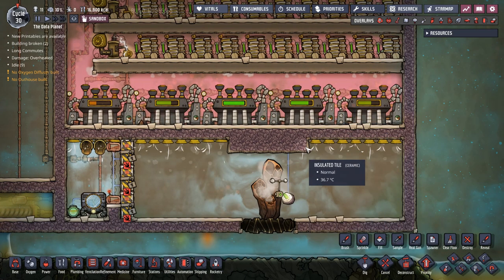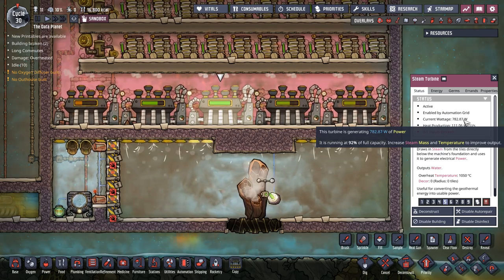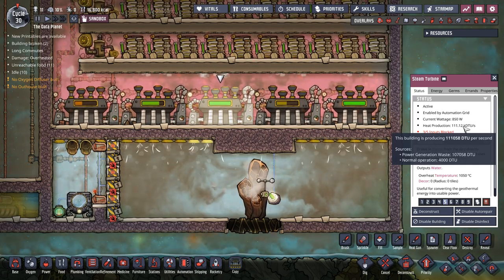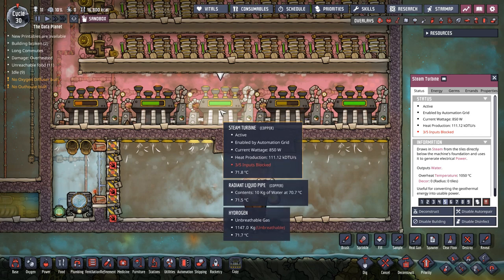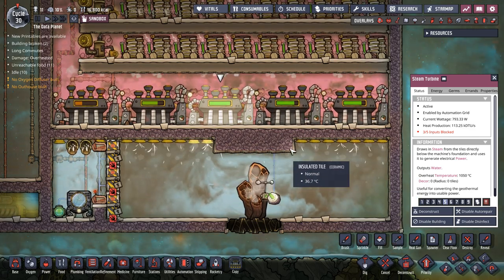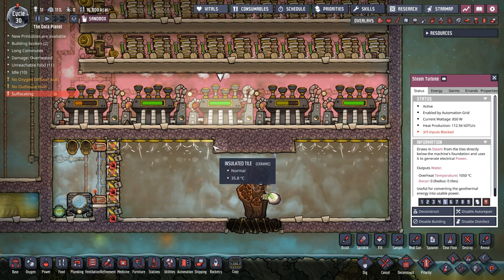I do not want the steam turbine wattage to go over 850 watts. Once their wattage goes over 850 watts they'll actually dump a lot of excess heat from the steam they're bringing in - because it's such high temperature - out as extra heat into the machine rather than turning it into power. So if they get up to 850 watts you're going to want to block some of these vents. I have the advantage of doing this in debug mode to block extra vents easily.